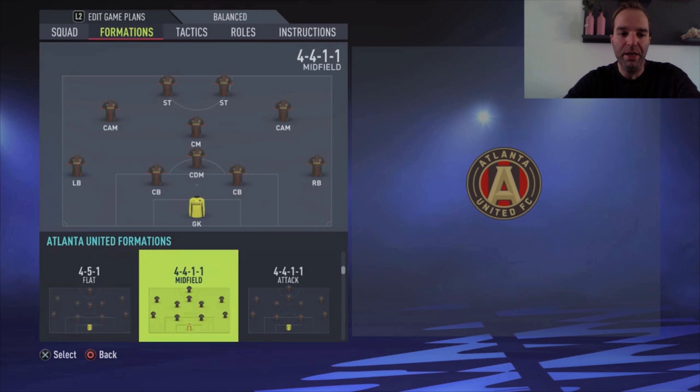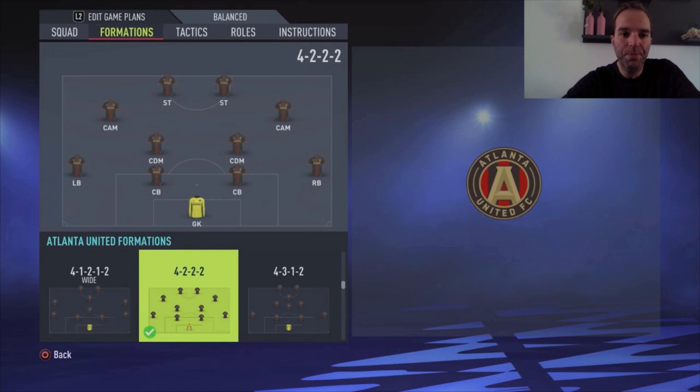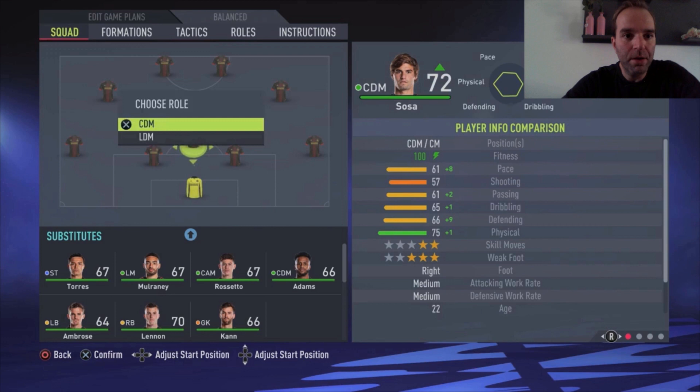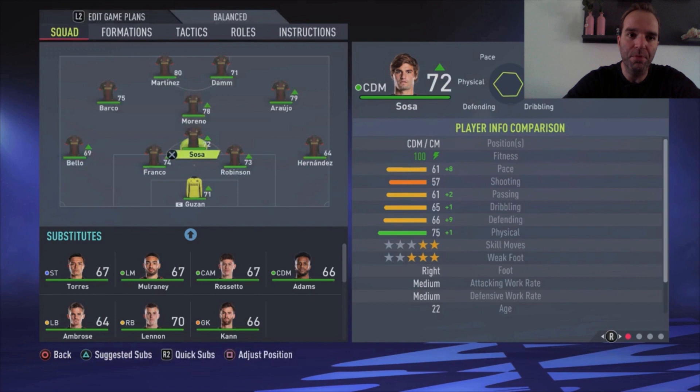The formation I play is a 4-1-1-2-2, which is a custom formation. To set it up, choose the 4-2-2-2 formation, then pick up one of the central defensive midfielders and press the square button to replace the player. Place him as a central midfielder, then take the other central defensive midfielder and put him in the middle as the central defensive midfielder. That gives you this formation.